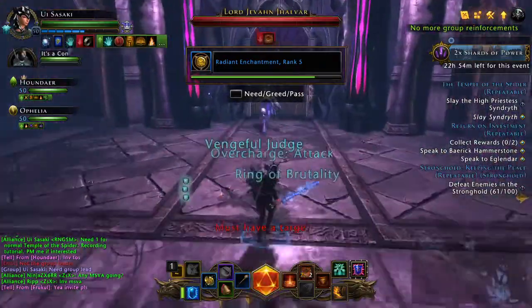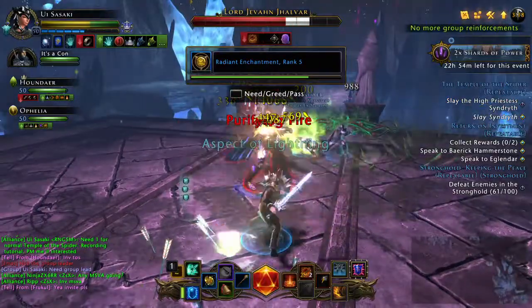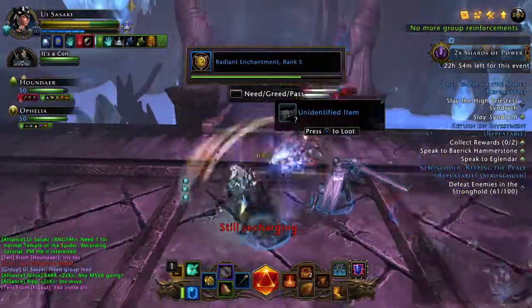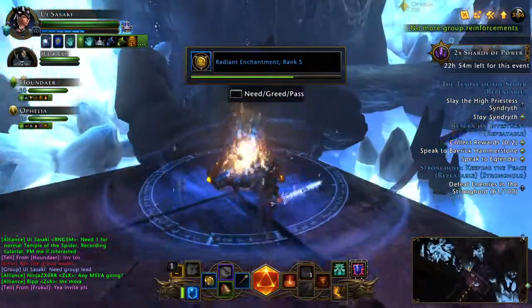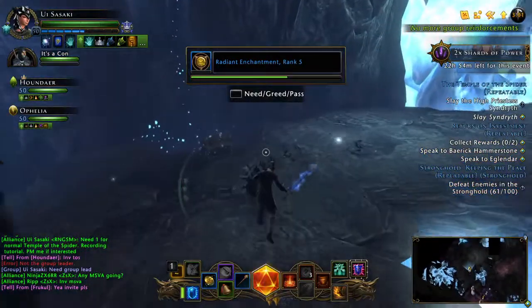At first when you fight him you think it's going to be a three-against-one battle, but then he'll start bringing in some minions. Some good strategies here: stay away from the edges because the edges are dangerous. Once you are done with the battle, you walk over to this edge and walk across.